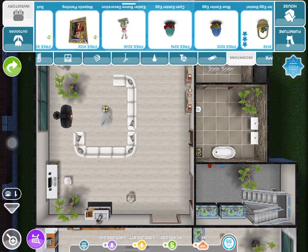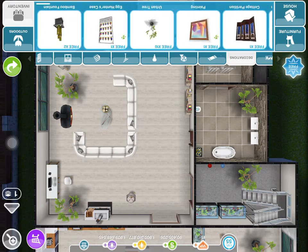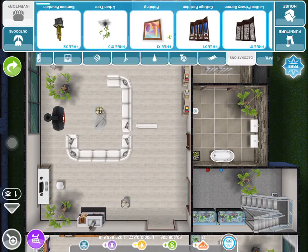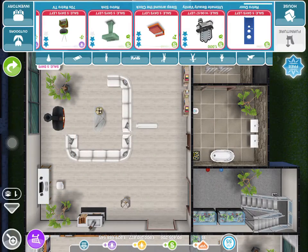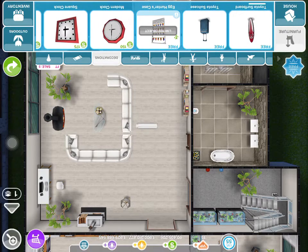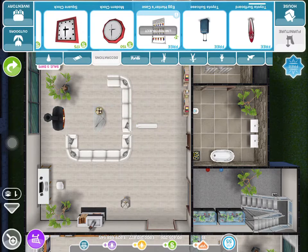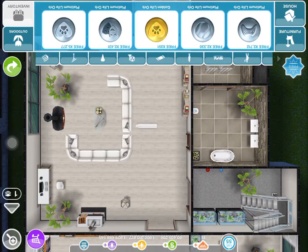So you need to take it out. Go to decorations, the furniture decorations — it's right there. Put this in inventory, take it out quickly, and it's out.